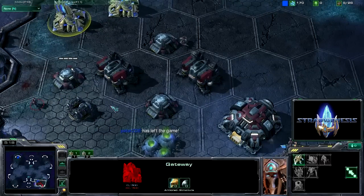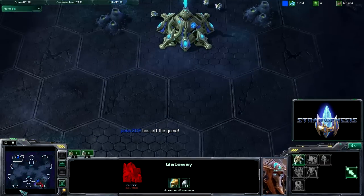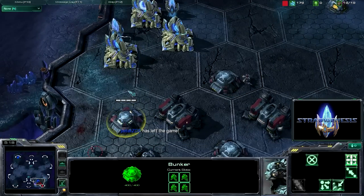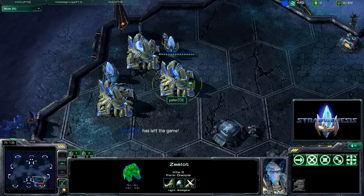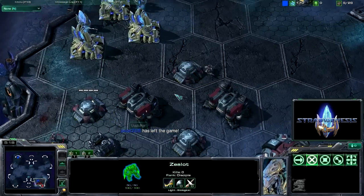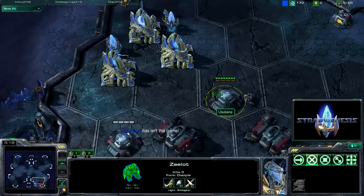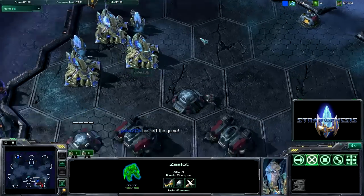Had he been maybe a little bit more experienced, he may have built some sort of defense at his base. The second he saw that I had built bunkers with marines inside and he lost zealots, he really should have pulled back the strategy and cut his losses short. He could have beat me still because obviously I'm not the best player — I'm silver in 1v1 so I'm really just starting out. But this little strategy here was pretty amusing so I figured I'd post it and show how to defend it.